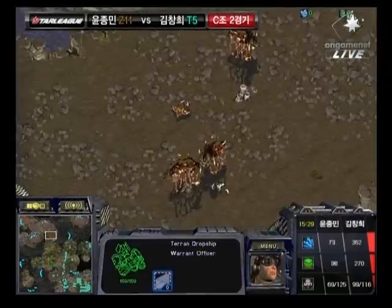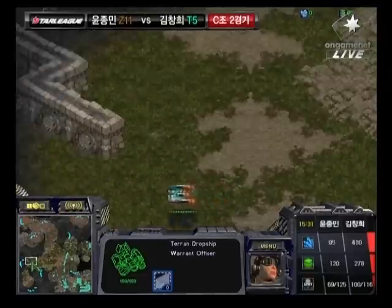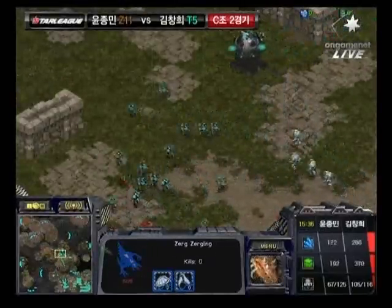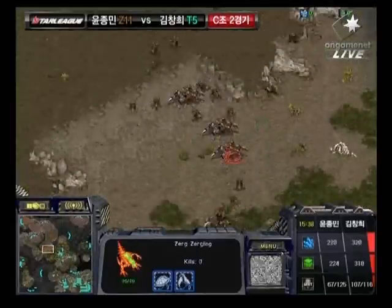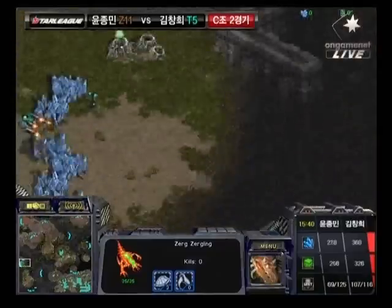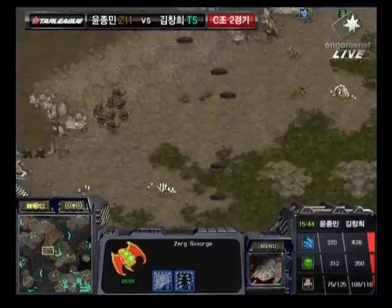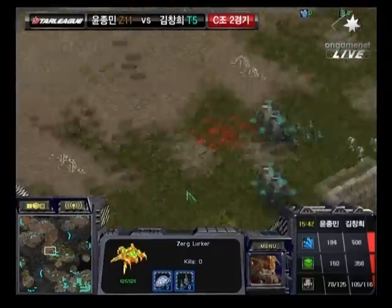Keep in mind, there are Scourge out there, so they're going to be somewhat vulnerable here. Scourge out in the field. Rumble pushing in the meantime, and it looks like Go-Go is going to try to do a 1-2 punch here. It looks like Level 3 Carapace is upgraded now for Rumble. Regathering up those Medic Marines in, but there are Scourge in waiting.